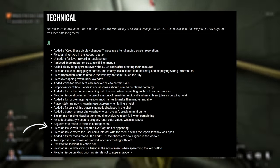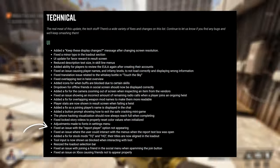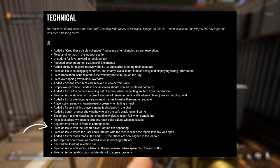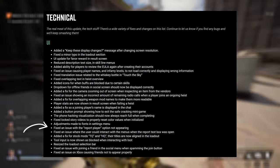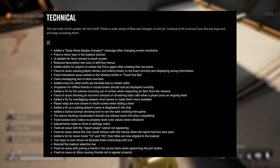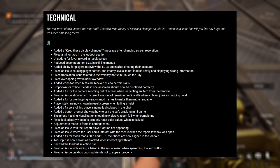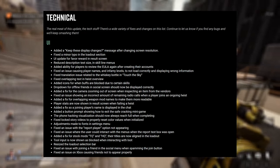They've also fixed an issue with the report player option not appearing. Unfortunately, in the game there are a lot of players that like to troll, or some with quite offensive usernames, so it's good to know you can kick them out of your party now. Other than that, it sounds like they've fixed quite a few issues with playing with friends — friend menus were basically not working correctly, and hopefully a lot of those should be fixed now.